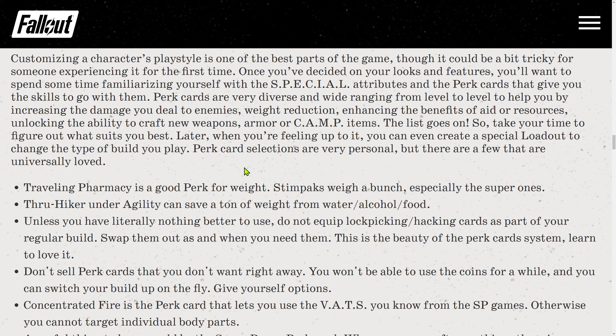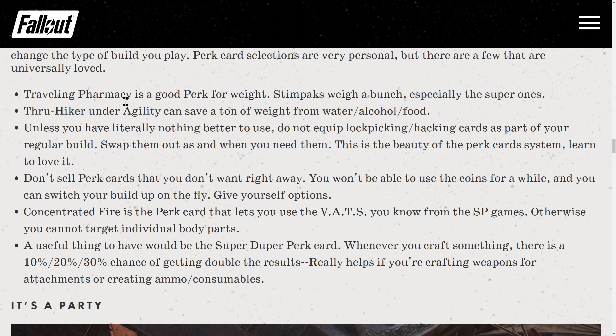Later, when you're feeling up to it, you can even create a special loadout to change the type of build you play. Perk card selections are very personal, but a few are universally loved. Traveling Pharmacy is a good perk for weight — stimpacks weigh a lot, especially the super ones. Thru-Hiker in agility can save a ton of weight from water, alcohol, and food. Unless you have literally nothing better to use, do not equip lockpicking and hacking cards as part of your regular build — swap them in as and when you need them. That's the beauty of the perk card system. Also, don't sell perk cards you don't want right away — you can switch your build on the fly, so give yourself options.